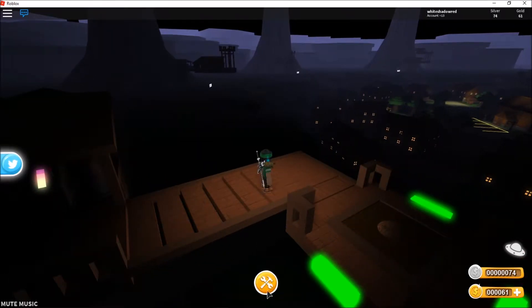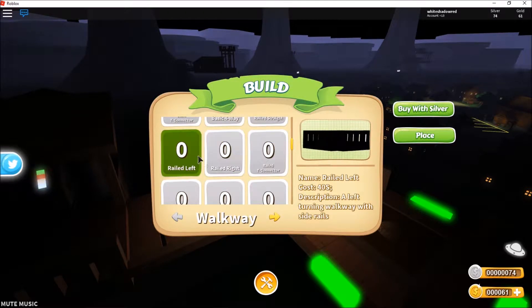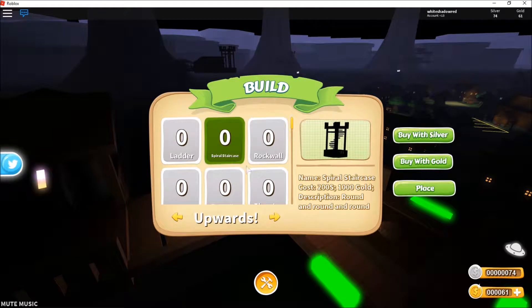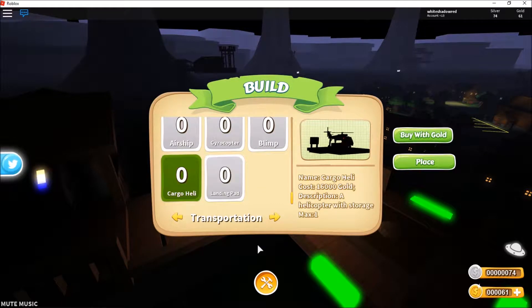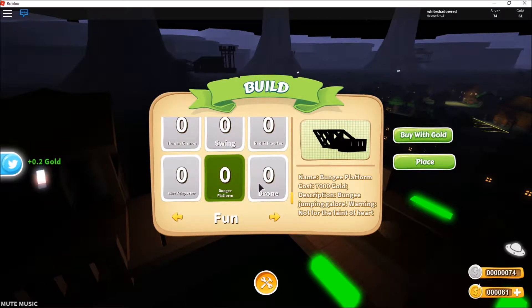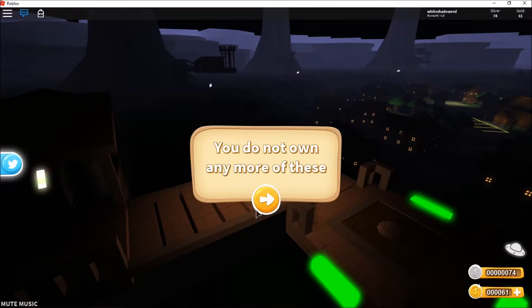Next, we're going to be placing something — let's see if there's a bridge. Buildings — I remember I can't do this, transportation. Blue honey, bungee platform, human cannon — I'm gonna place this but I don't own it.